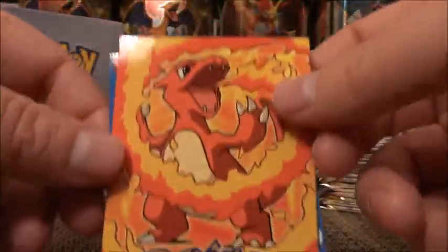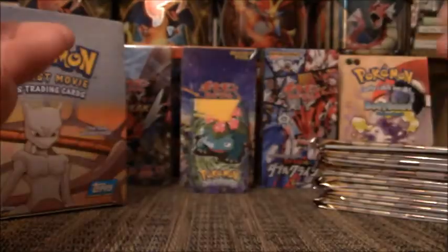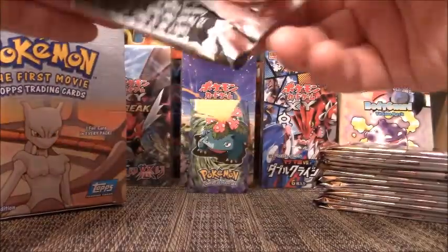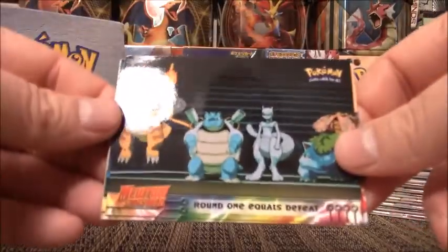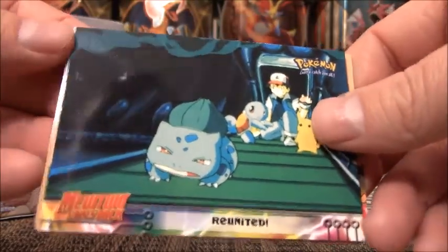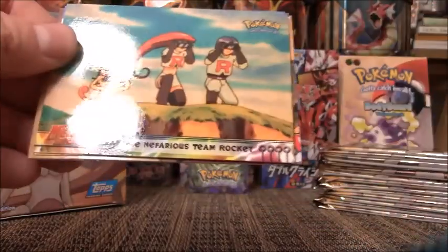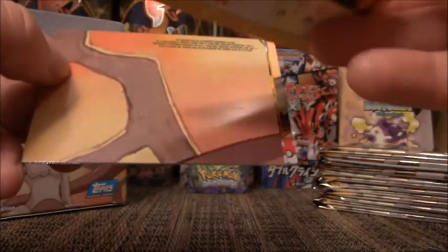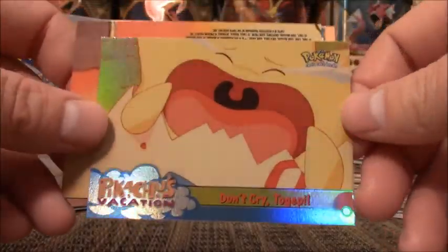I love the artwork on these cards. That's a Charmeleon. Ash's Sacrifice, Everyone Pull, and Looks Like Trouble — those are constantly back to back at the end of these packs. Round 1 Equals Defeat. Reunited — it's the first time I've seen this card, that's awesome. Glad we pulled a card I haven't seen yet. The Nefarious Team Rocket. Don't Cry Togepi is going to be my foil.